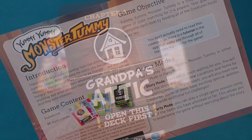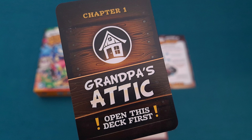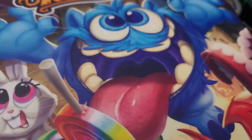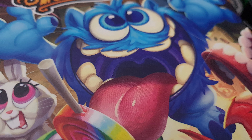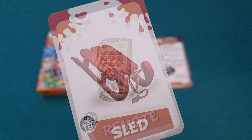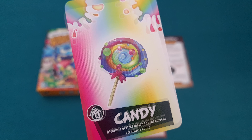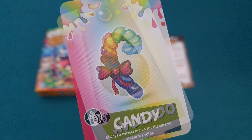There are strange noises coming from the attic at your grandpa's summer house. After climbing the stairs, you see colorful and furry monsters everywhere. They seem to be friendly, but also really hungry. You must feed them whatever you can find, but what attracts them the most is the color of objects.